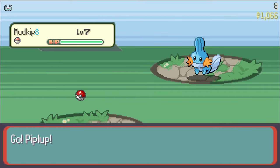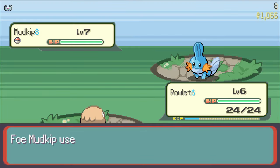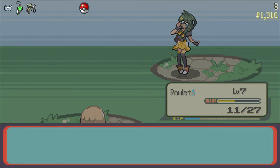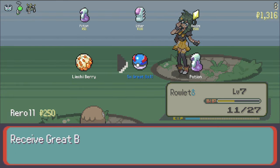Her Pokemon are about the same level as ours, but don't let that throw you off — I'll admit that on my first run, I actually lost this battle. Upon winning, we received the EXP Share and Charm, which will make progression a lot faster.